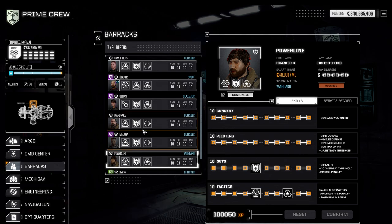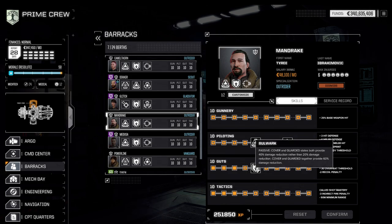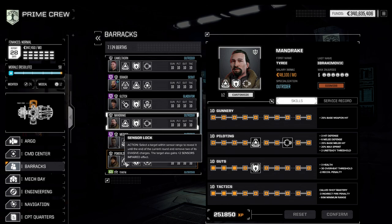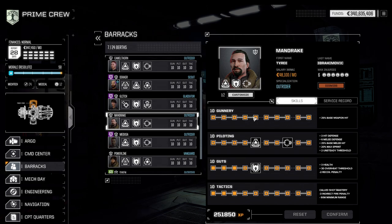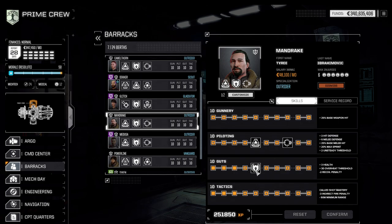Moving on to tier 1 abilities — these are to a degree based on your tier 2 selection. If you go with Ace Pilot, you naturally also need Sure Footing. If you take Coolant Vent, you'll want Bulwark. Master Technician pairs naturally with Sensor Lock. Multi-Shot as a prerequisite for Breaching Shot is the exception to the rule. Since I run two Ace Pilots, those two will have Sure Footing, which provides a massive reduction in stability damage — very valuable since front-line mechs take most of the missile damage.